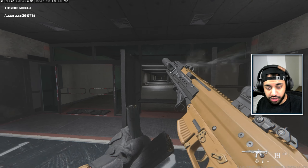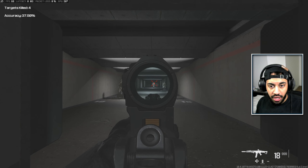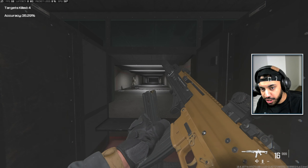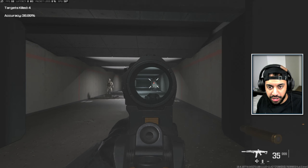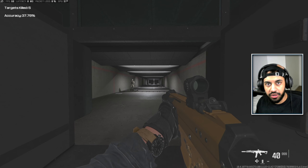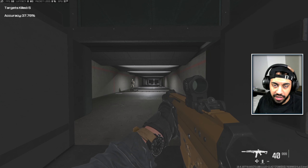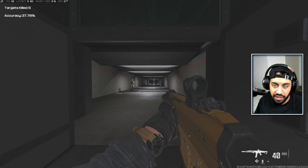Lastly, get into the firing range and practice — but actually, the firing range is not the best place. I recommend going into Plunder and testing your aim on real players who are moving and doing everything they would do in a standard battle royale. There's no pressure to get kills, and when you die you come back with your guns easily. Do it in Plunder, not the firing range.